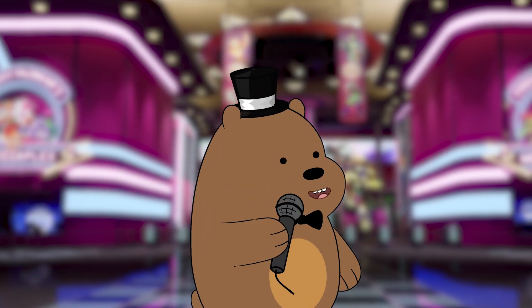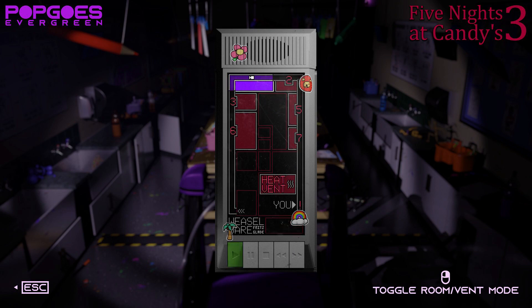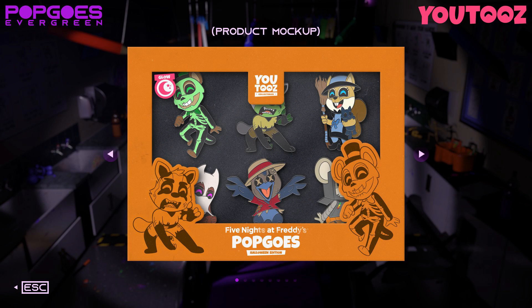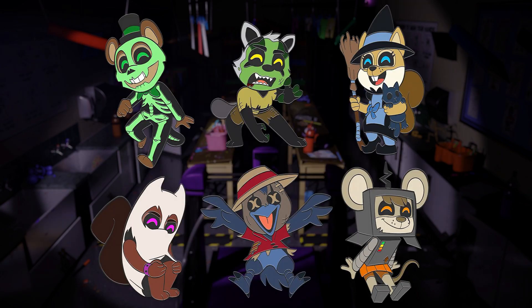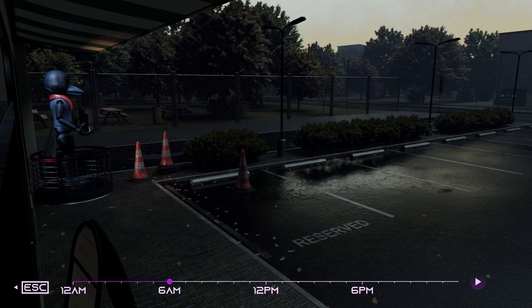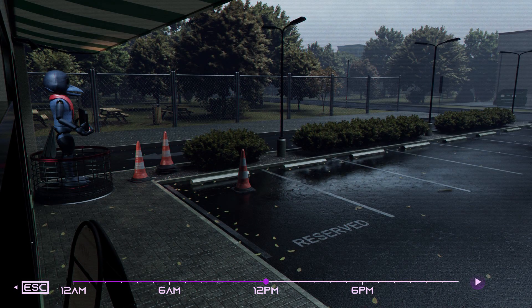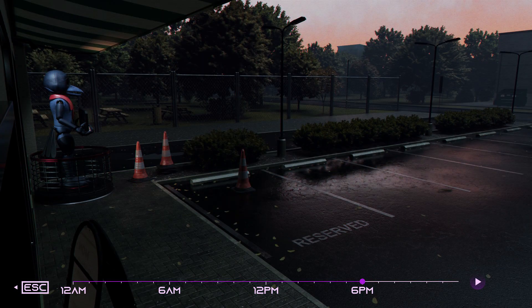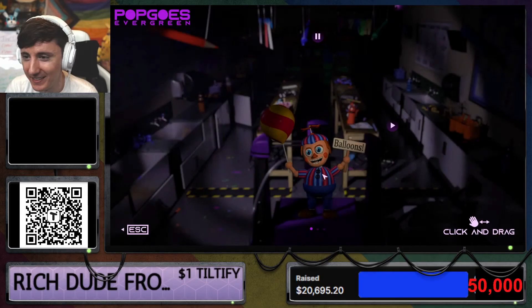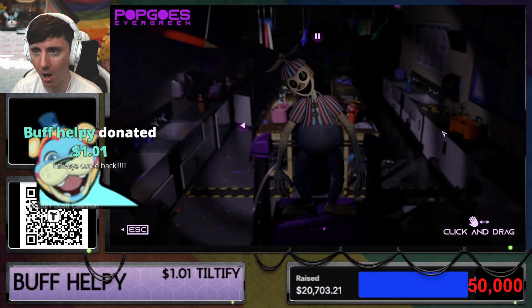First up for Pop Goals is a reveal of a brand new phone unlock based on the tape recorder from Five Nights at Candy's 3. Next is a reveal of the Halloween U2's pin set with glow-in-the-dark skeleton Pop Goals. Then there's a reveal of Evergreen's car park, which changes over time in Endless Mode — I've never played Pop Goals so I'm not sure what that means, but it looks pretty cool. Finally, there's a full reveal of Evergreen's false Balloon Boy and the surprise jumpscare.